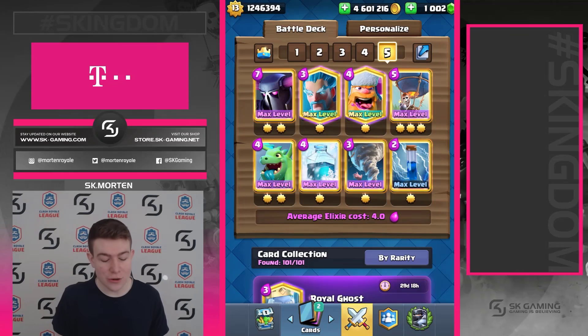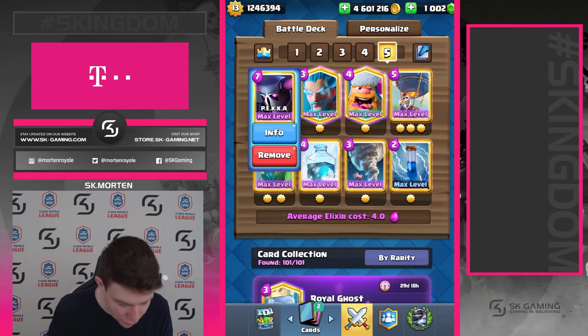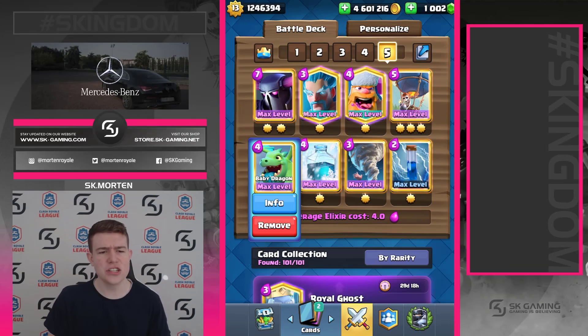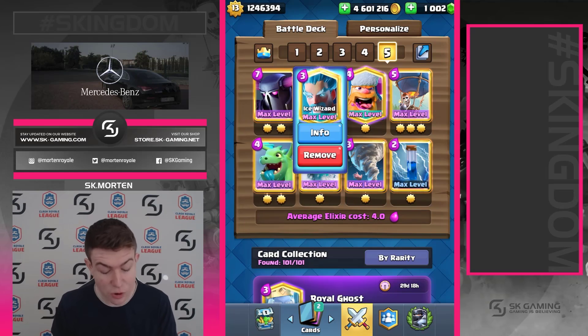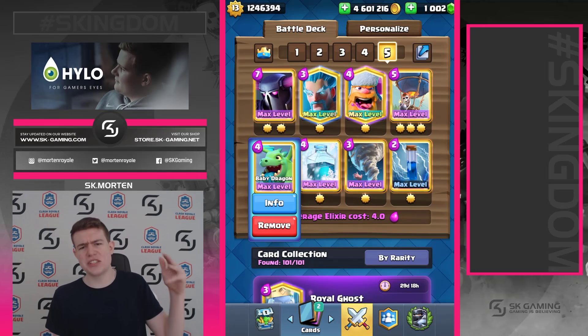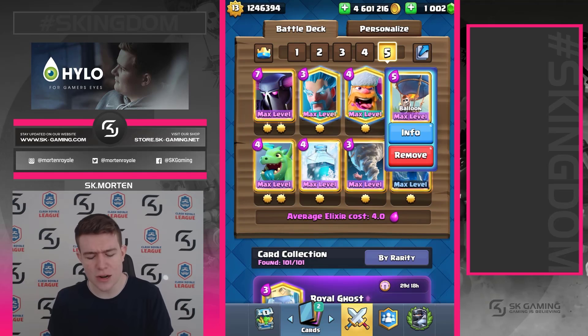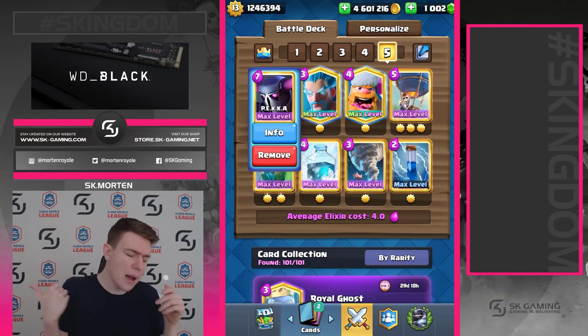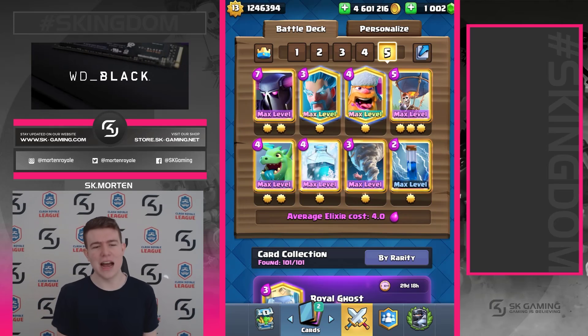Hey, what's up! In today's video I'm going to show you PEKKA Balloon Freeze — really really strong deck. You have so many defensive tools: the PEKKA, Tornado, Ice Wizard, Baby Dragon, Freeze. The Lumber Loon push as the win condition with the Freeze, and the PEKKA Baby Dragon Balloon Freeze push — you can't defend this.